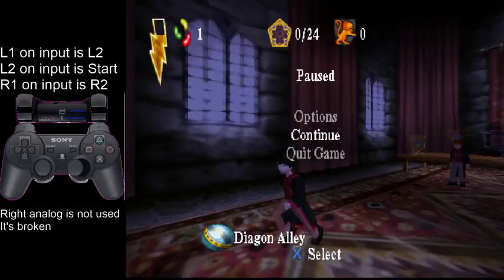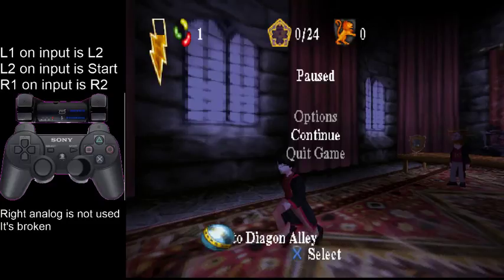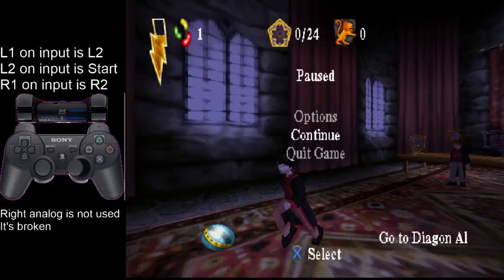So you've essentially just skipped the flue slide, a cutscene, a very long cutscene, the flying section, Whomping Willow, another pretty long cutscene, and also having to go up to the common room and find out the password. This is around about 15 minutes — maybe a little less than that.